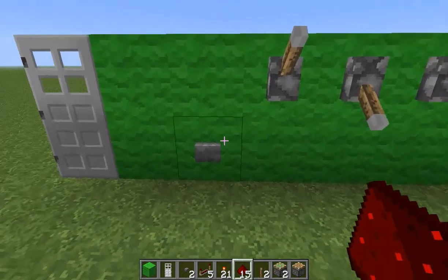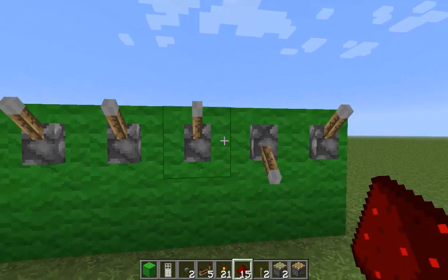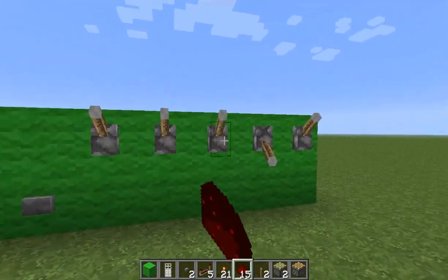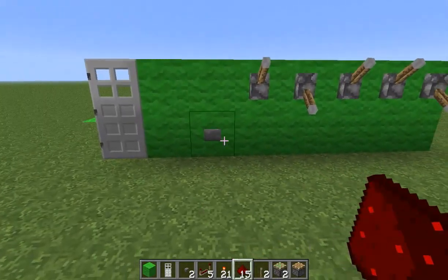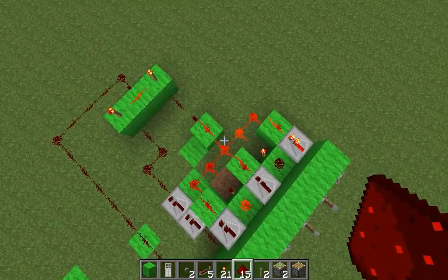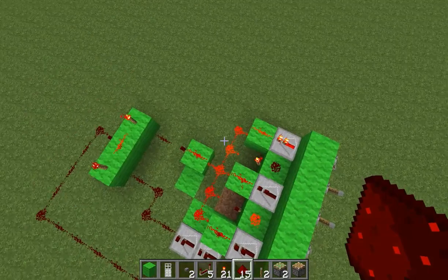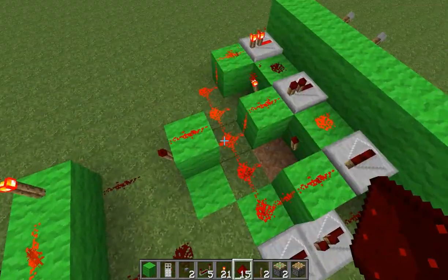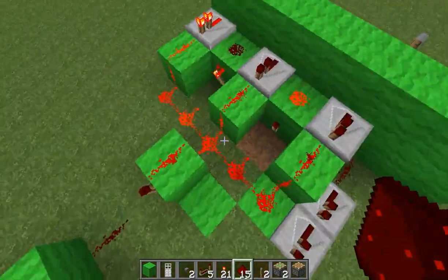And then voila. You try a different combination, it won't work. Let's just try this combination — it just won't work. The output has to be — not this — it has to be the dark. It has to be not lit.